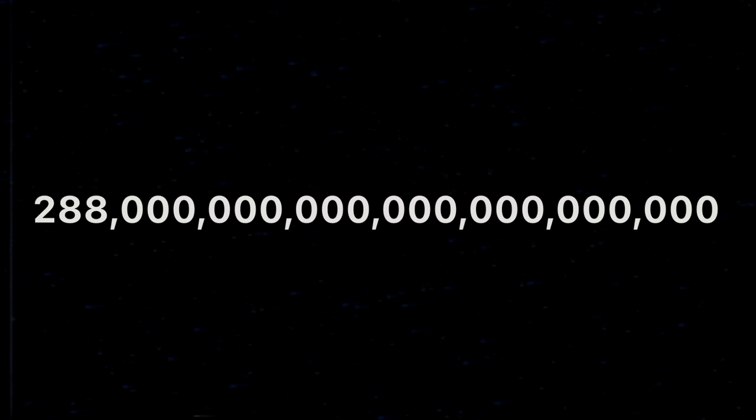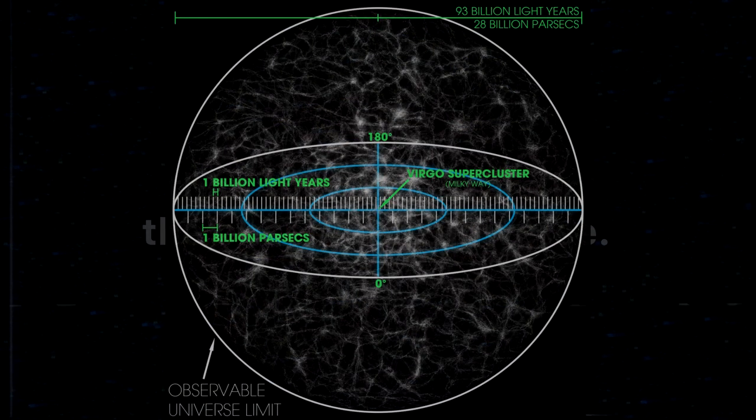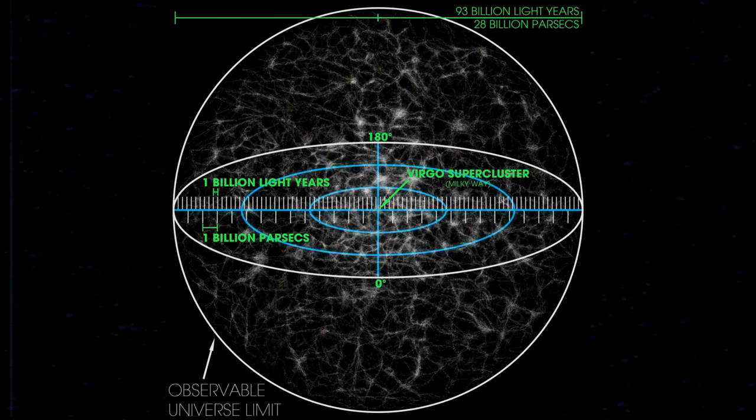That number sounds ridiculous. That number looks like this, by the way, with all the zeros. How do you even comprehend that? It's ridiculous. We can see it on the screen, but is there any context we can use to make sense of it? Well, based on findings from the field of astronomy, there might be more blocks in our beacon than there are stars in the observable universe. It's not for certain, but it's highly likely. So yeah, we really just flexed on the universe with a Netherite beacon, so that's pretty cool.